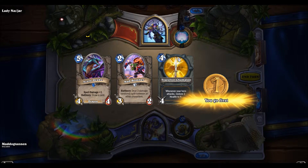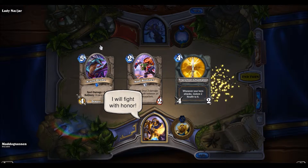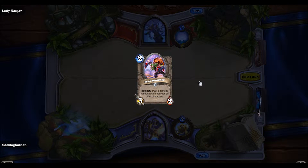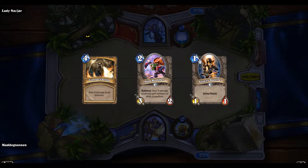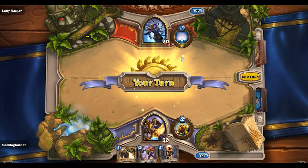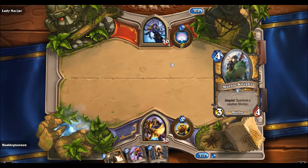We want to get rid of the Azure Drake and probably the True Silver Champion as well. We'll keep the Muster for Battle. We want some early minions — there's the earliest minion we could have gotten from our deck. It will be replaced on the end of her turn if she doesn't kill it.